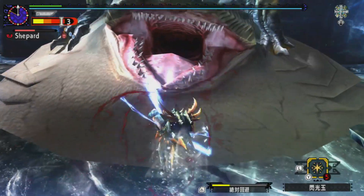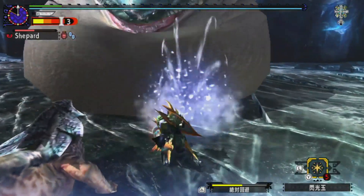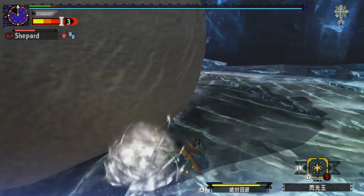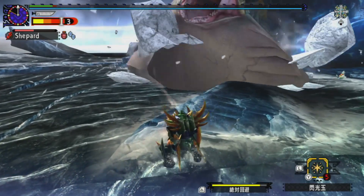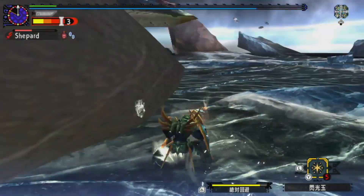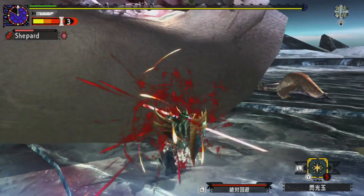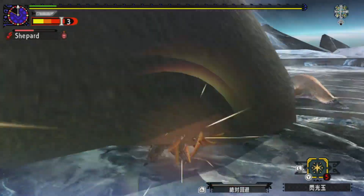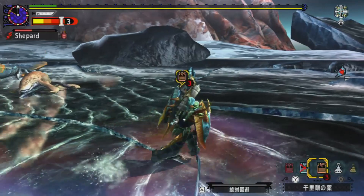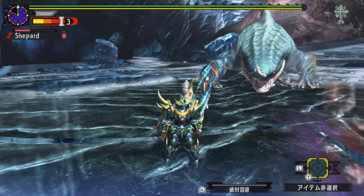He got out of position, so rather than waiting for a good defensive opportunity, I used my Absolute Evasion in order to get closer to him. You'll notice I'm using my guard points to make sure I can get back into a combo even faster than I normally would. I got a little greedy there, which forces me to use my Absolute Evasion. Normally, you'd want to Brave out of that and then go right back into a combo.